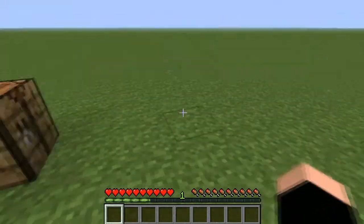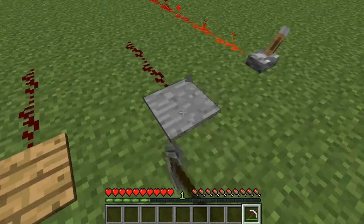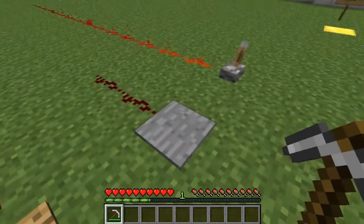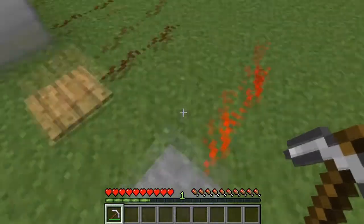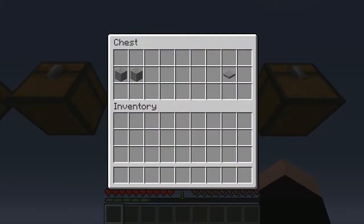Next we have pressure plates. There's a difference between these pressure plates. Wooden pressure plates are lighter than stone pressure plates — they're broken by picks and axes. If you throw an item on the wooden one, it will activate it, whereas if you throw something on the stone one, it will not. It needs to be heavier — you have to have a mob or another player on it for it to work. To craft a stone pressure plate, use two smooth stone right next to each other. If you do three in a row, that will actually make smooth stone slabs. For the wooden one, just two planks — I have oak wood planks because it's classic.